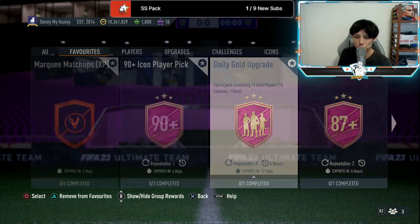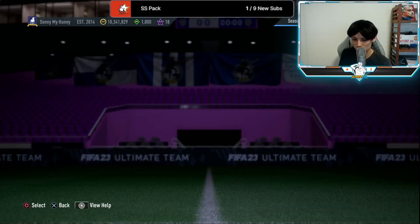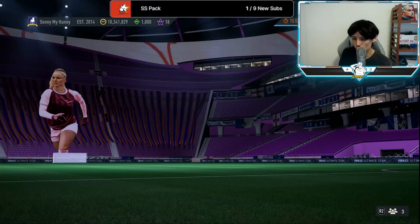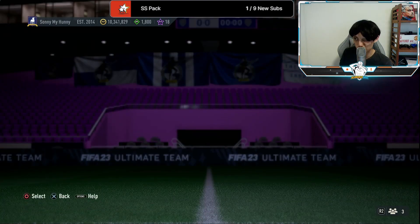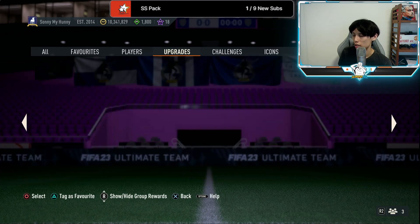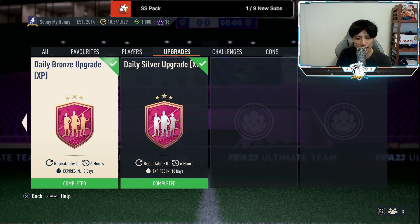So how do we actually complete Nani with just 1.2k coins? First, go and bid for your bronze players at 150 coins each — bid on three of them. After that, go and complete your daily bronze upgrade, the one where you submit three bronze players — you can only do it three times. Put your three bronze common players into this SBC and open the pack. After opening the pack, you'll be able to do the remaining two times of this SBC with the cards from that pack.